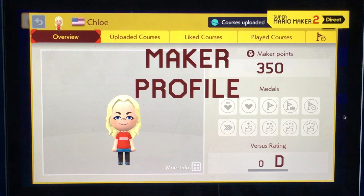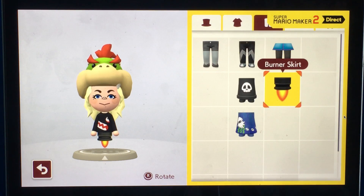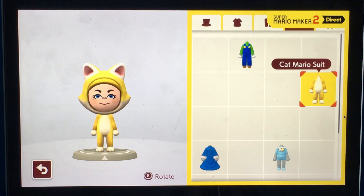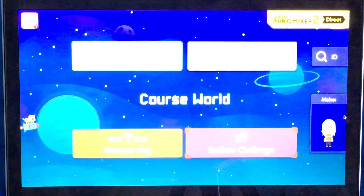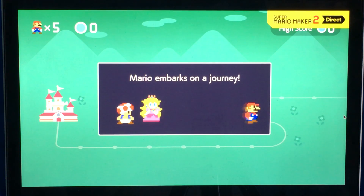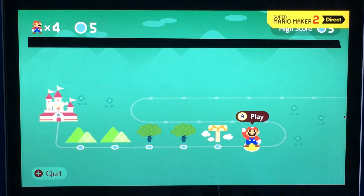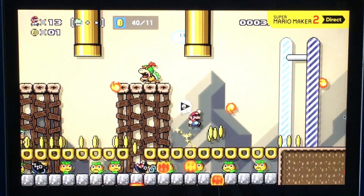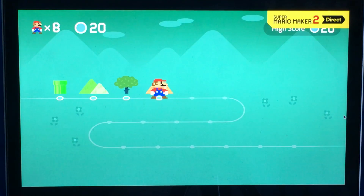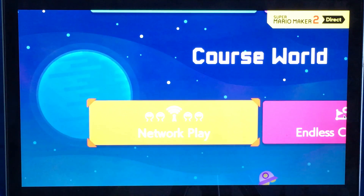If other players like your courses, you'll earn maker points. But on top of being successful, why not be stylish? Customize your look with things like shirts and hats that you unlock by completing various objectives. Customize your goals by trying to clear as many courses as possible before you get a game over — select a difficulty, secure some truly impressive scores, and you might earn a top spot on the leaderboards. On top of that, there's a new mode in Super Mario Maker 2 that lets you play together with others.